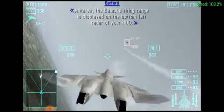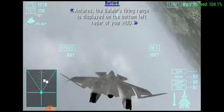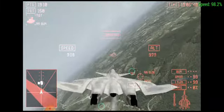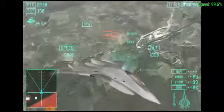The Balaur's firing range is displayed in the bottom left radar of your HUD. Move out of the Balaur's line of fire immediately. Keep them at bay, and the Balaur will finish off. Hold your ground, man.